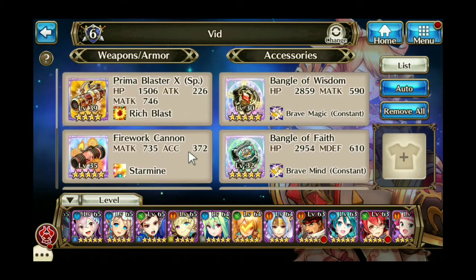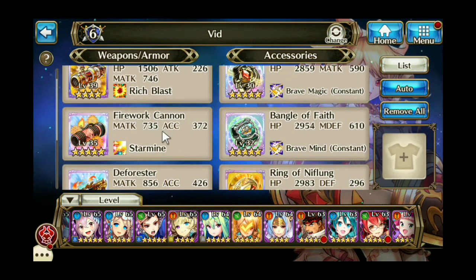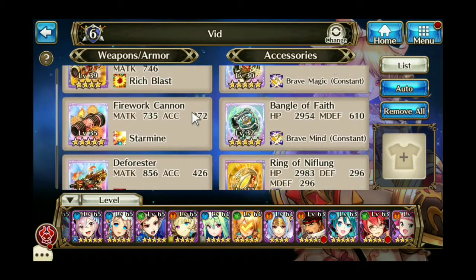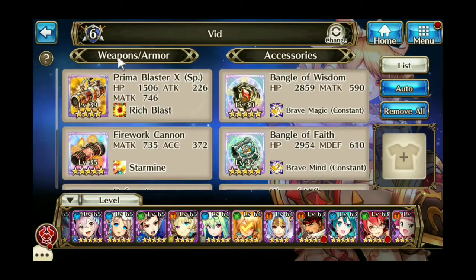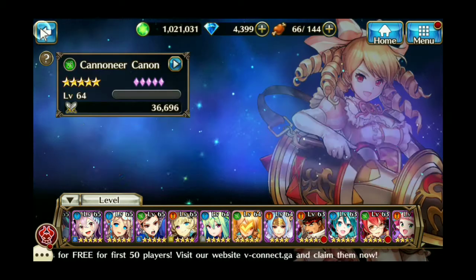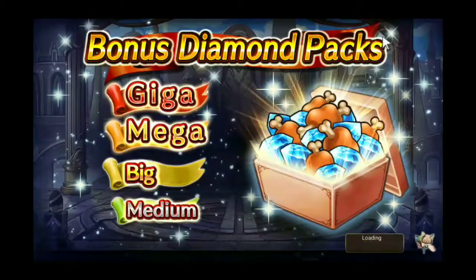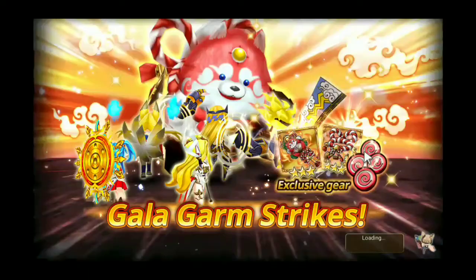Right now I have her X weapon, a Firework Cannon, a Deforester, and New Year's Fireworks. Nothing too special in the accessories because I don't have anything that suits her character a whole lot.